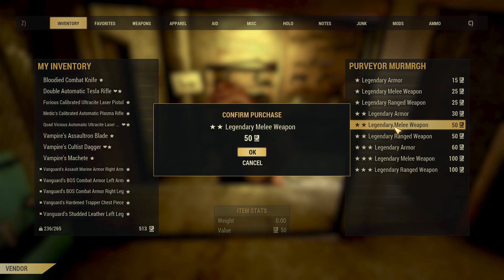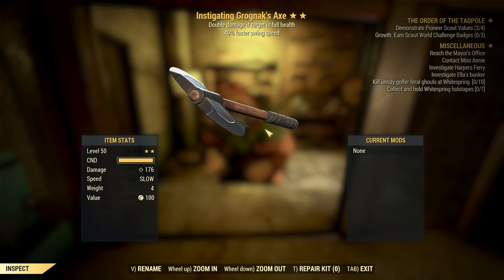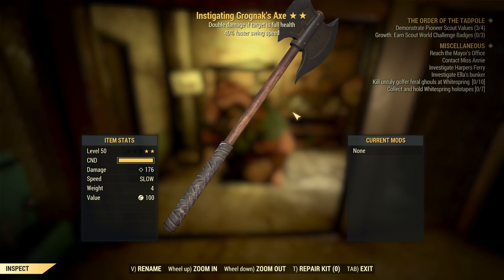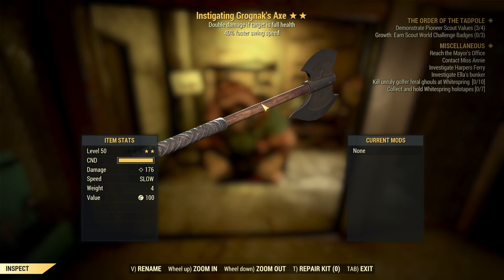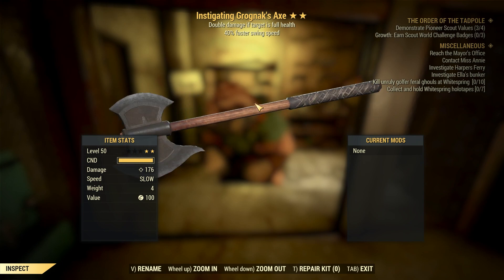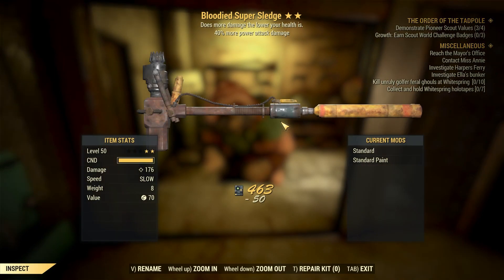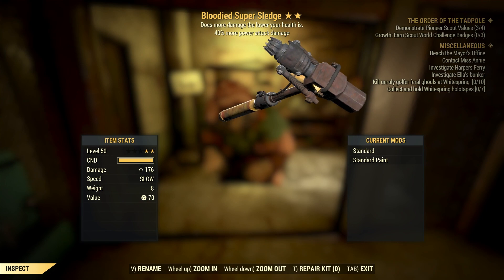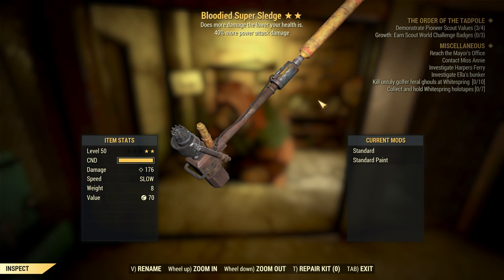Box number two — oh shit! This is crazy, I got another good weapon. Last week I got really trash items but today I've already got two good items. Box number three — lightning with holy fire. It would have been better with swing speed but this isn't too bad. I'm getting really good items!